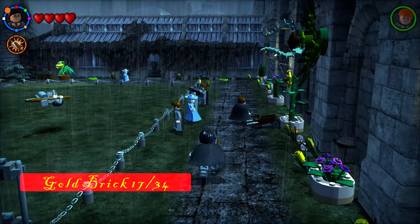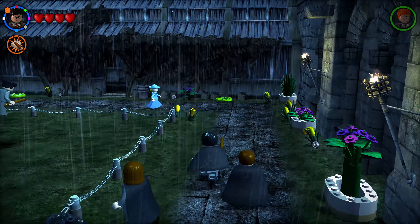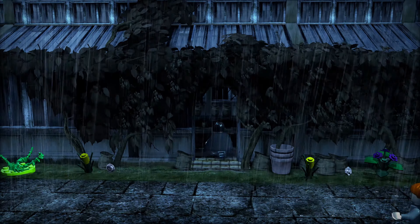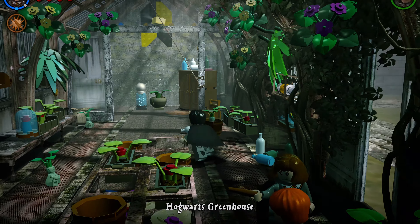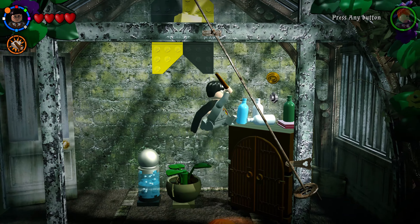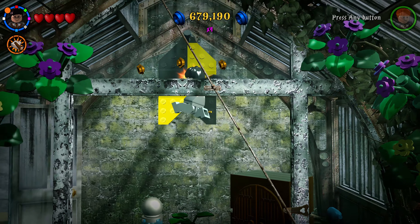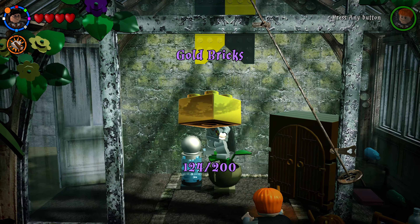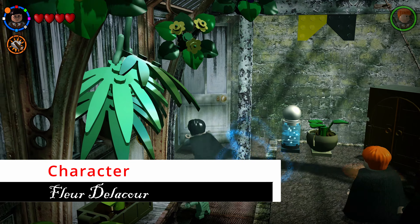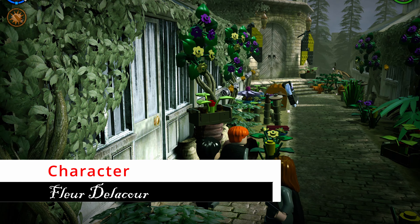From the quidditch training field, exit and head up the pathway into the Hogwarts greenhouse. There's only one collectible here — a golden brick on the back wall. Jump on top of the cabinet to reach it and grab it.